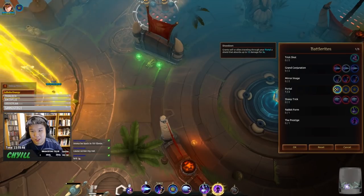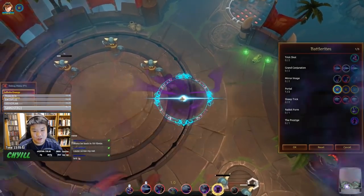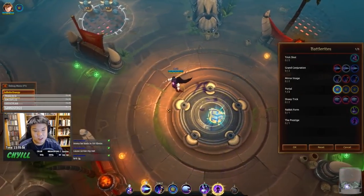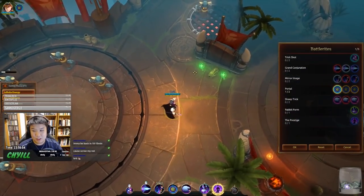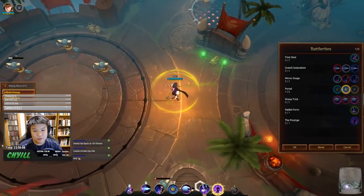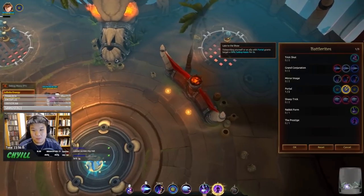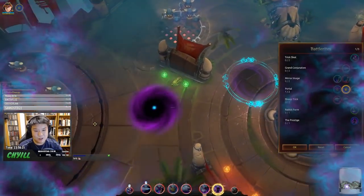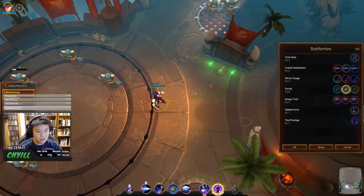Showdown gives yourself and allies traveling through the portal a shield absorbing up to 12 damage. It's useful because enemies can see where you're landing and have a split second to shift their aim, so having a shield on arrival is nice. Late to the Show gives a 2-second 50% fading haze after exiting the portal, which helps you reposition safely after teleporting.